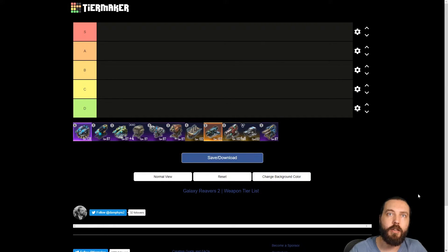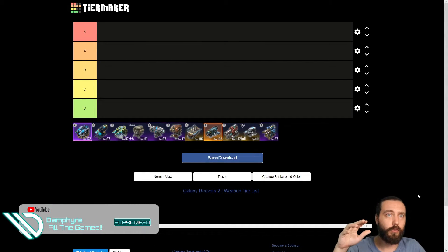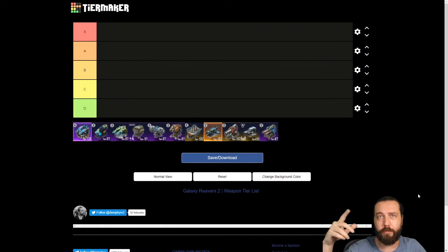Hey guys, it's Damphi here back again with another tier list. We're going to look at common devices in purple and gold only — there's about a 15 damage difference between them. We're not going to look at blues for the most part, though there are blue gorse and blue snaking guns. The one exception is the miniature ray gun in blue, which is a mix between the decon ray and the XNT — that's the one I'd recommend if you're looking for blue-only lasers.